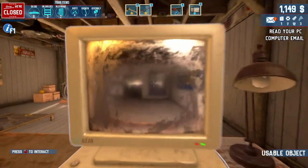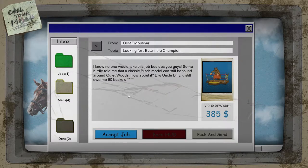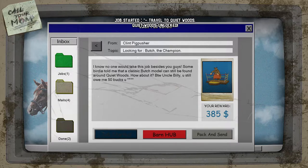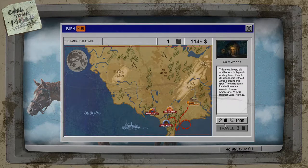What we are going to do though is head over to our next job, and this is completely new to me. Nobody would take the job besides you guys. Somebody told me that a classic butch model can still be found around Quiet Woods. Uncle Billy, you still owe me 50 bucks. Let's take this job - we're going to Quiet Woods. We need three but we've only got one, so let's buy them and get going.